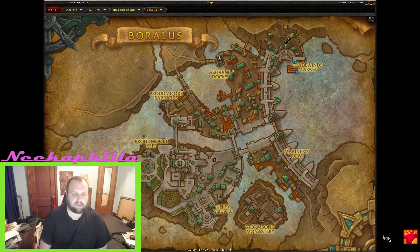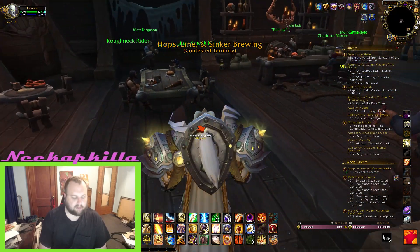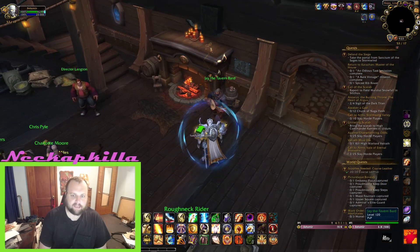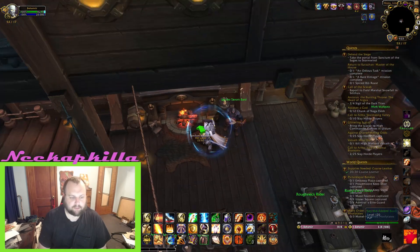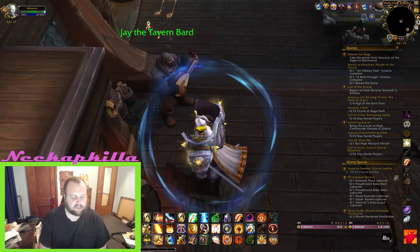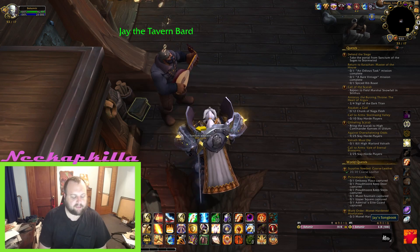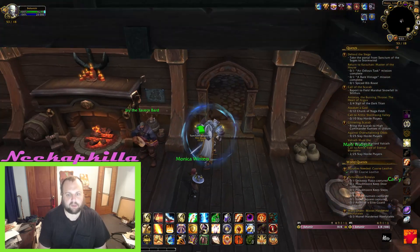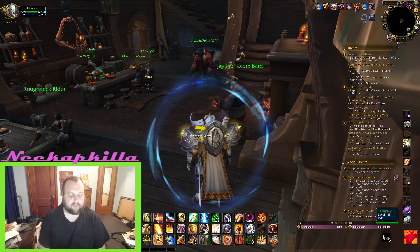Now we're going to head into Boralus. Note that these are Boralus coordinates, not Tiragarde Sound, so you have to click on Boralus. We're going to go to 53,18. These are both going to be in little inns, not the main inn where all the Alliance are if you're Horde. This one is kind of in the northwest of Boralus — go inside and you'll see a big Kul Tiran singing. He's a bard, and his song book will be behind him; just click on it and loot it.